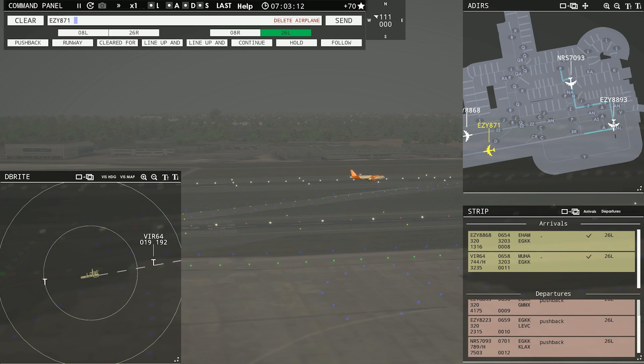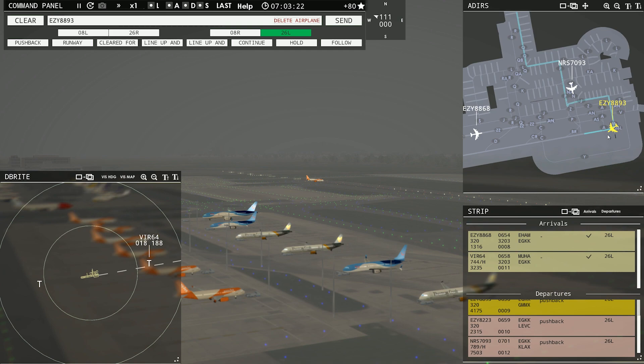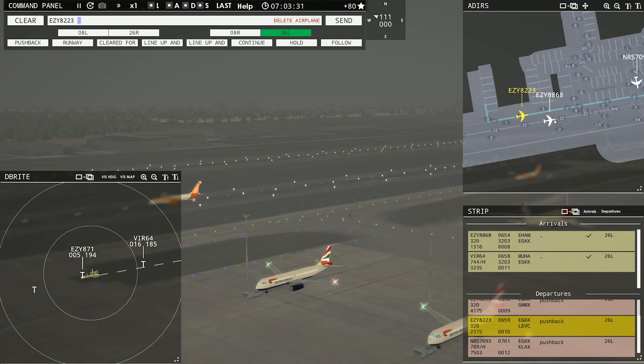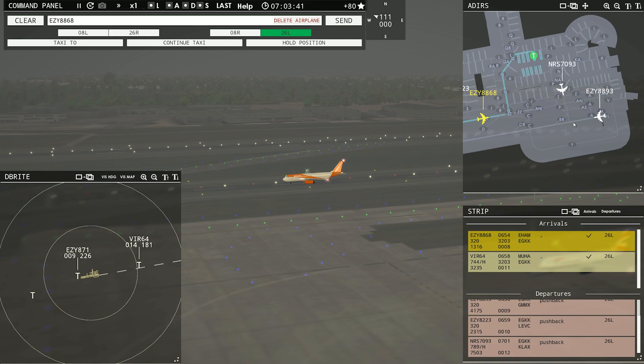It's a very relaxing game — it really is, when you get a flow going. Right now it's not crazy busy, so it's not too bad. He's already on his way out — he's lining up and waiting. Wait for him to hit the scope and we'll be good. Easy 8-7-1, contact departure. Easy 8890-3, runway 26L, clear for takeoff.